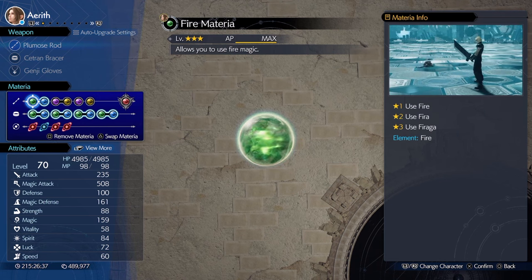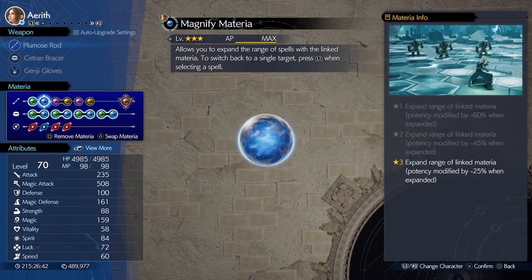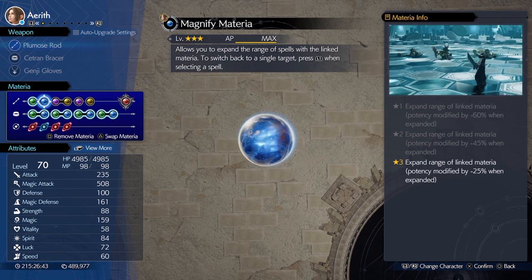Fire has a huge hitbox to potentially cleave multiple enemies and stuns them. Even though it has a big hitbox, we'll be using Magnify to make sure it hits 3 targets.